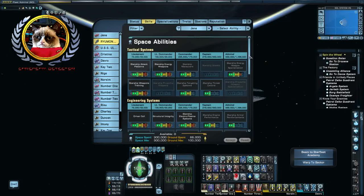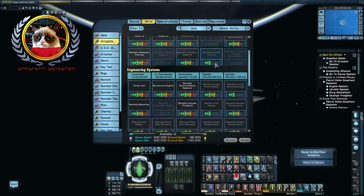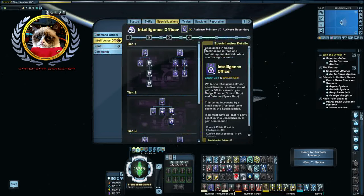My skills really haven't changed that much, though I should probably do a respec — adding a little bit into threat because this is a tank build, probably dropping some performance down to three, and adding some extra hull plating and armor reinforcement, and perhaps adding some insulators as well. For specializations, I'm still using Intelligence Primary and Pilot Secondary.